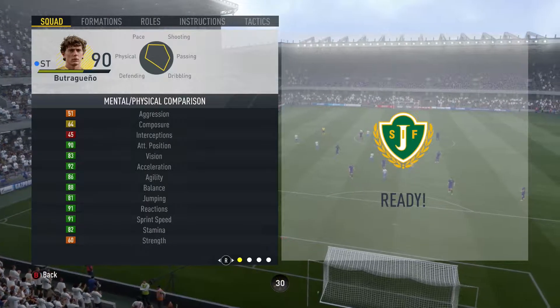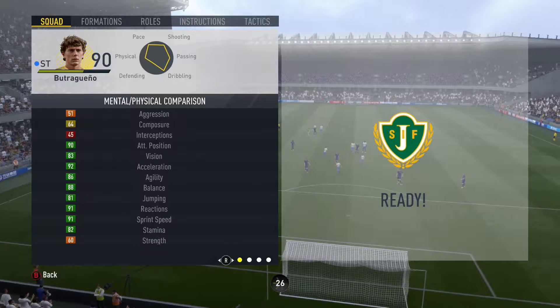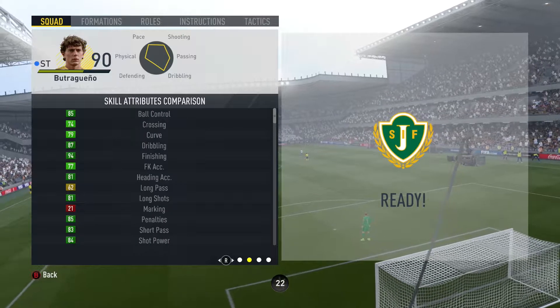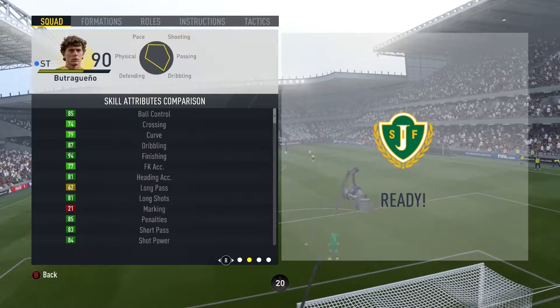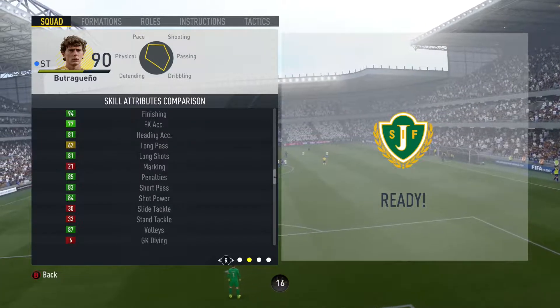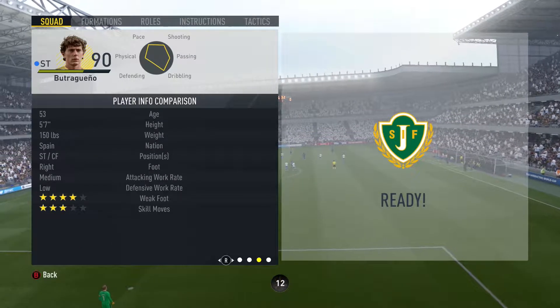Going into his in-game stats, he actually has an abundance of full green stats. We have 92 acceleration, 91 sprint speed, 94 finishing, 90 positioning, 84 shot power, 81 long shots, 87 volleys, 85 penalties, 83 short passing, 91 reactions, 85 dribbling, 85 ball control, 86 balance, 86 dribbling, and 81 heading.